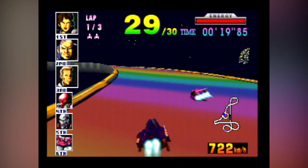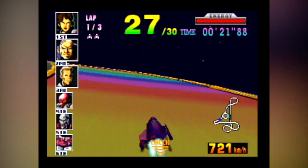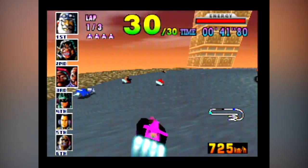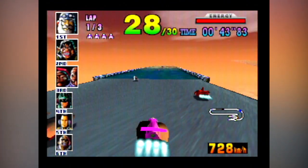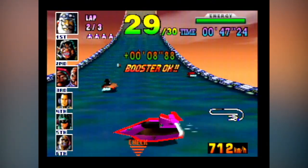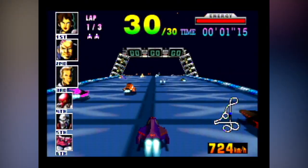After all of its killer apps were cancelled, moved over to a standard cartridge, or moved to a different system entirely, the F-Zero X expansion kit ended up taking the throne as the Nintendo 64 Disk Drive's killer app, showcasing not only its ability to expand pre-existing games, but also its read and write capabilities.